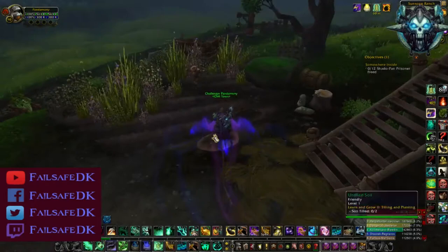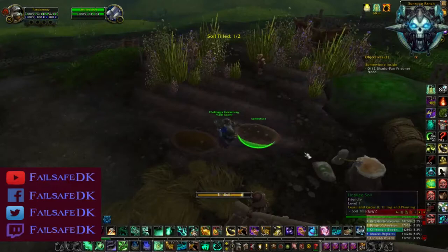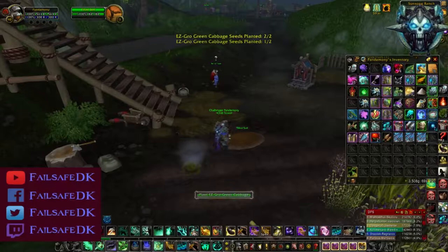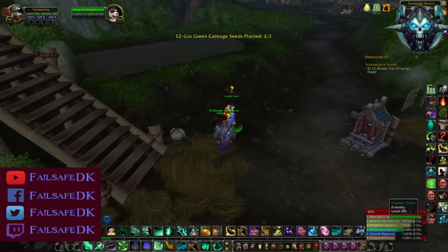Here you're just going to till the soil and plant the seeds. With planting the seeds, once you till the soil, make sure you click on the soil again so you can actually plant the seed, or it'll give you an invalid target. And if at any point you mess up doing these quest lines, you can abandon the quest and it'll reset it, then you can pick it up and keep going like nothing ever happened.